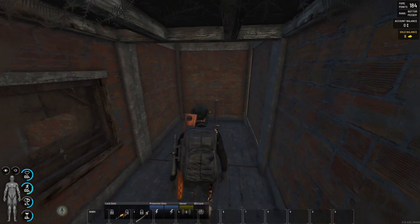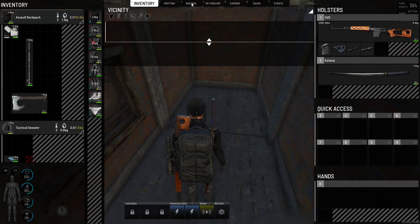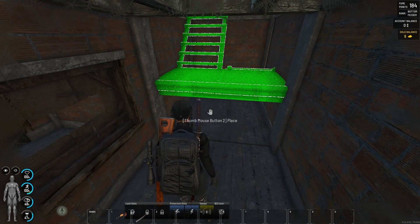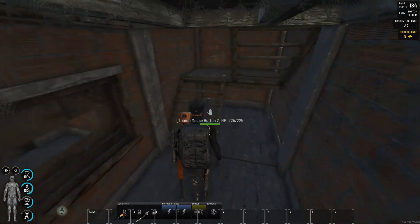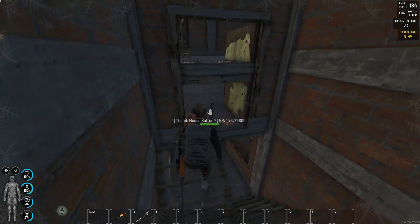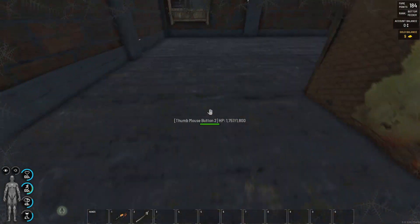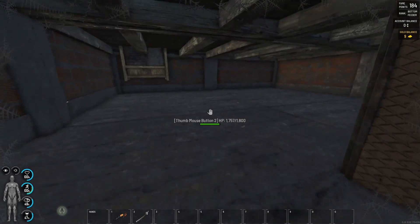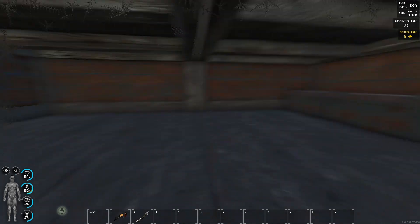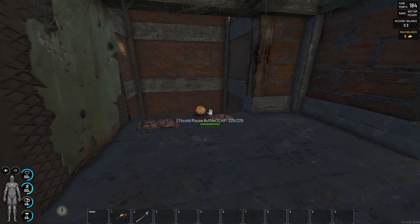Now we come to the interesting things. For this place we're going to need to use two types of stairs. The first kind lets us go to the lower room over here, which I keep for the stash — some chests, wherever you want.